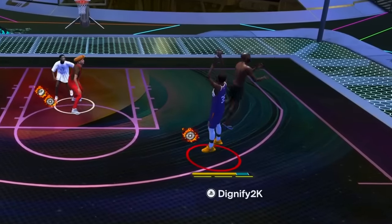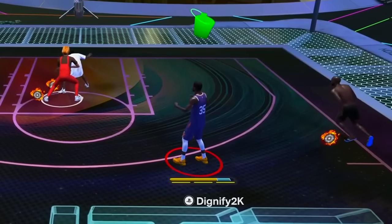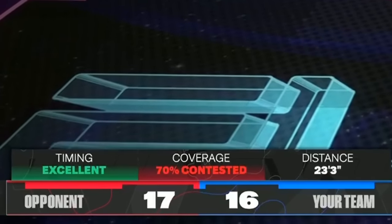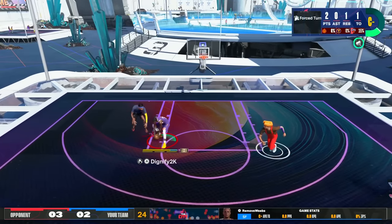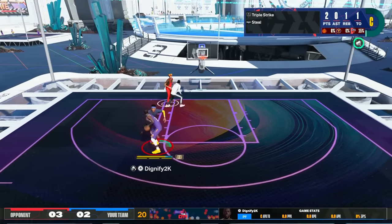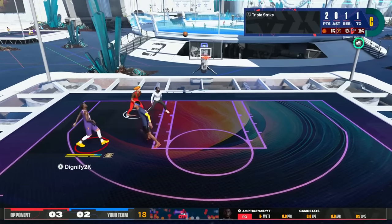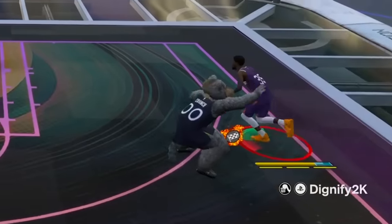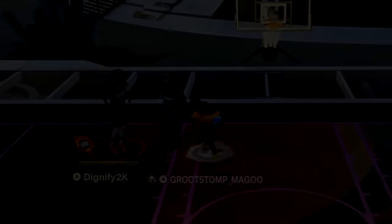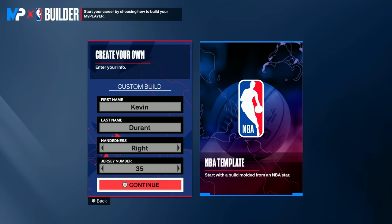This 6'10 Kevin Durant build might be the most fun I've had on 2K24 so far, hitting 70% contested jump shots with no takeover. We're Kevin Durant, so we gotta play a little bit of defense. Come down to the mid-range, a little patient offense, shooting over 7-footers — it doesn't get much better than that. We can get contact dunks too. This build might be breaking the game.